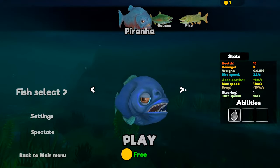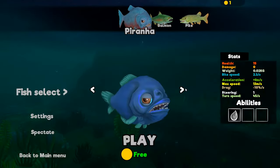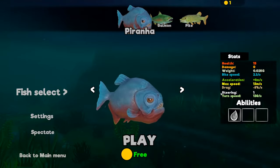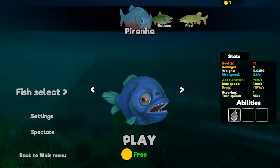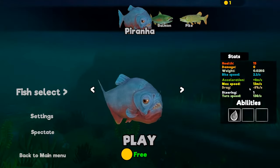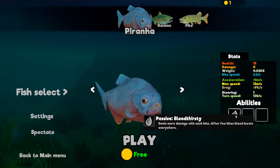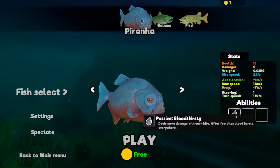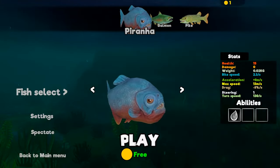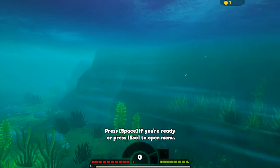The piranhas have different stats. This one here has really fast turn speed, so I imagine that's going to be pretty good. It's also got less drag and higher turn. And it has a passive ability called Blood Burst — deals more damage with each bite, and after a few bites, blood bursts everywhere. Well, you sound like a nice cheery fish! Let's go for this one. Press space if you're ready — I'm ready!